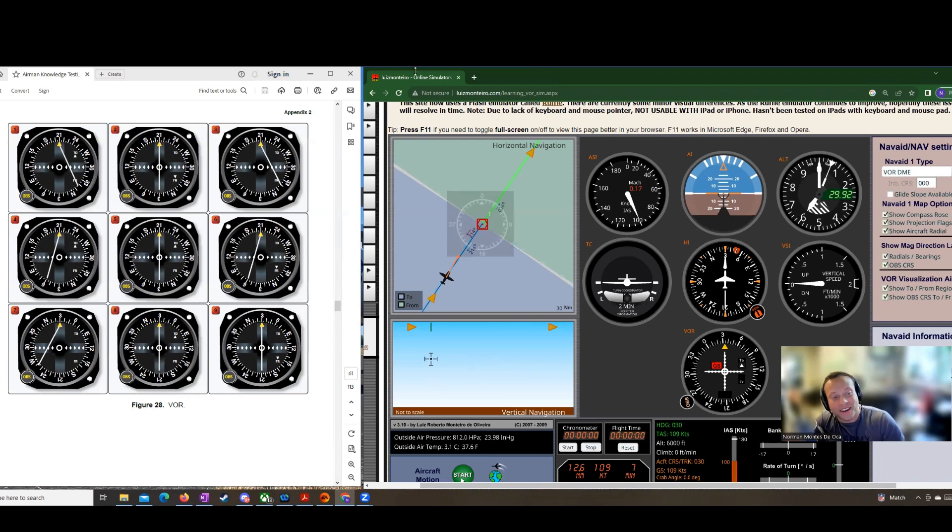Number nine: 030 dialed in again, this time with a FROM indication. That tells me we are on the course we've selected and we're flying away from the station.